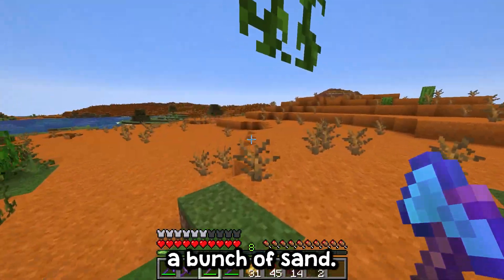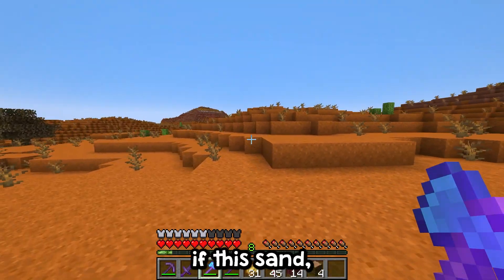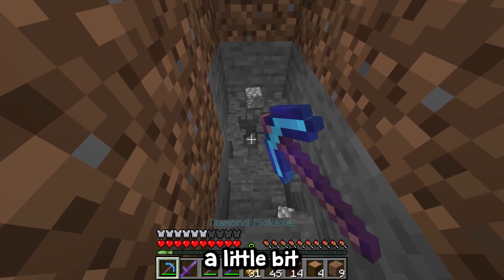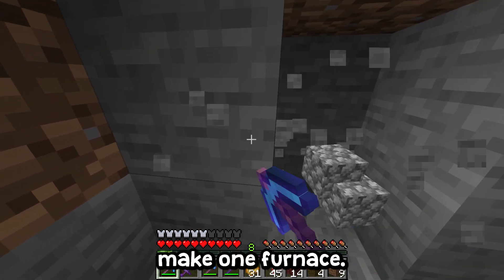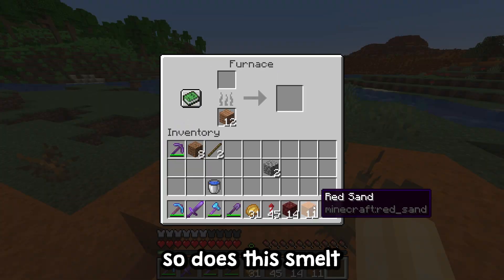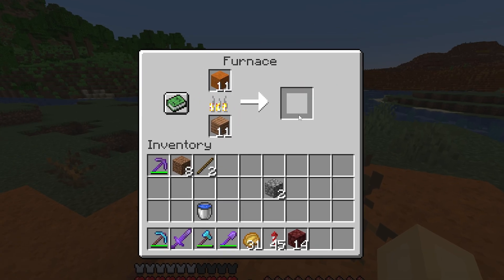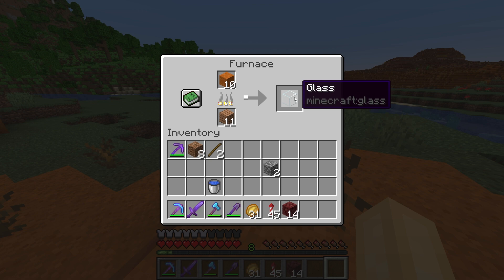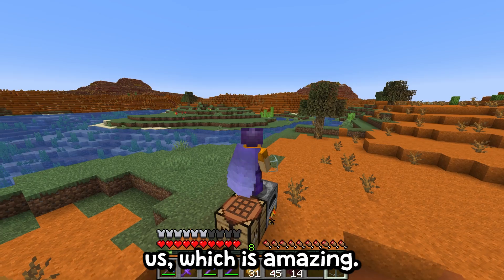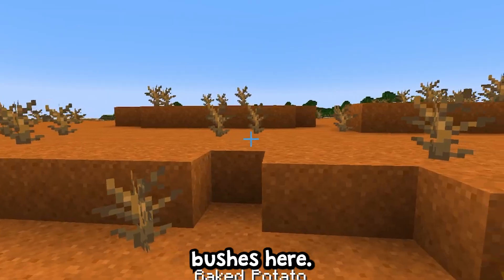Before mining a bunch of sand, I wanted to figure something out. I've always wondered if this desert sand can be smelted into glass. So I grabbed a little cobblestone to make a furnace, because believe it or not I've never tried to smelt this sand. And it does smelt - it turns into glass! That means we have so much sand around us, which is amazing, and we're also going to get loads of sticks from all the dead bushes here.